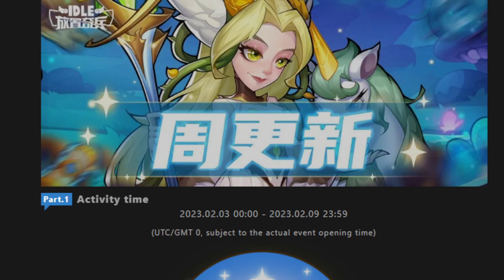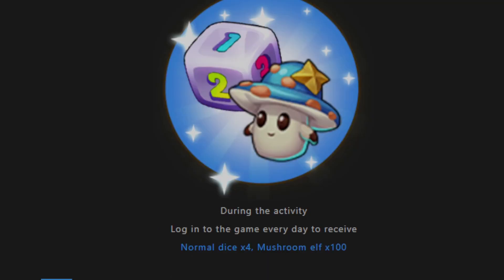Hello everybody, today we'll be checking out the spoilers for the next event. The main events are Shelter and Ims Adventure.